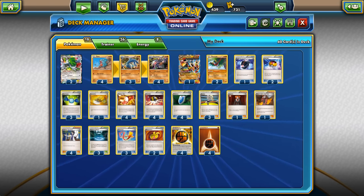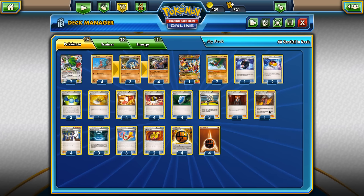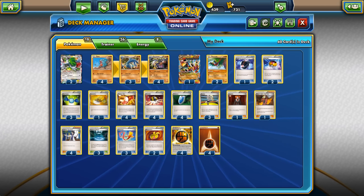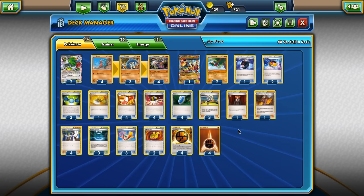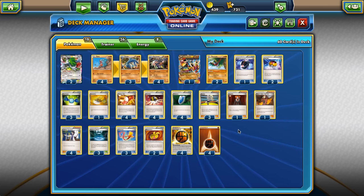If you really want Primal Groudon in your deck, you can find an easier way to build it by having the normal Groudon and cutting the Maxie's altogether. Or maybe you just want to forget all this and get rid of the Primal Groudon and the Maxie's and just play more consistency cards. But I do like the deck as it is — I think it's pretty funny, and I thought you guys would like it.